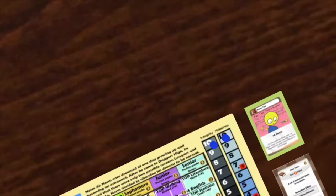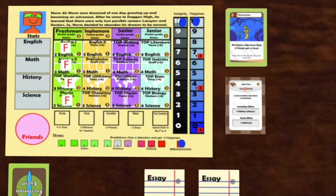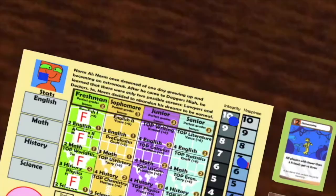It is now Norm's turn. He plays the event Homecoming, which gives all players with fewer than five friends four stress. Norm just got to ten stress. Whenever a player gets to ten stress, they have a mental breakdown. Set their stress back to zero and reduce their happiness by three. Then give them a detention. Each detention is negative five resume points, and it is represented by a cube on the character profile picture.